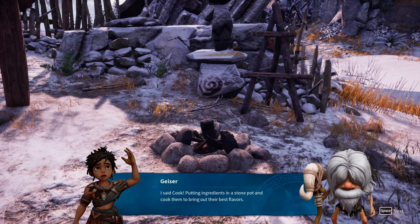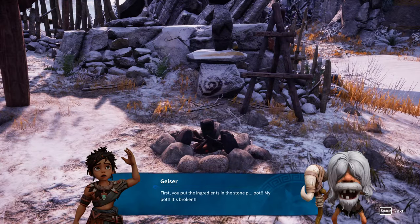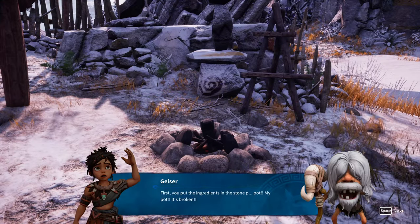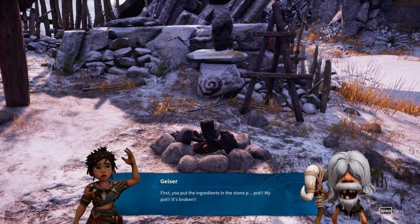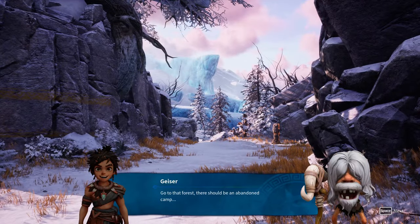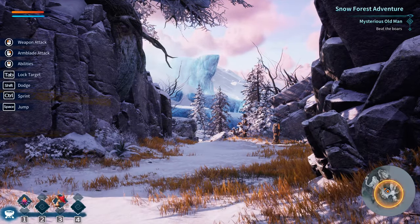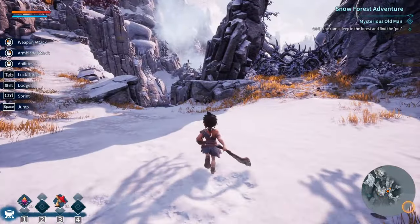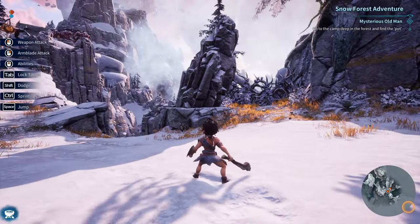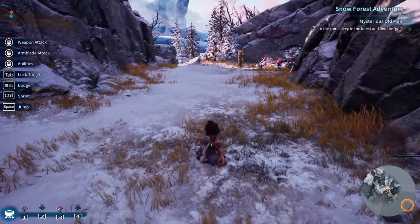Put ingredients in a stone pot and cook them to bring out their best flavors. In real life I actually love cooking - I hate the cleanup, but I love cooking. The pot is broken. I think you accidentally knocked it over when you ran away. Go to that forest, there should be an abandoned camp. Tab recenters the camera.